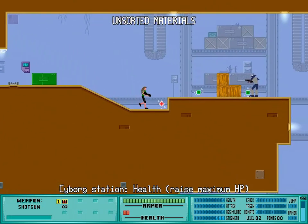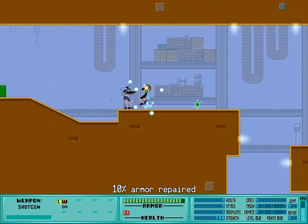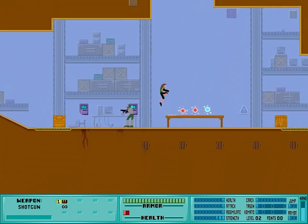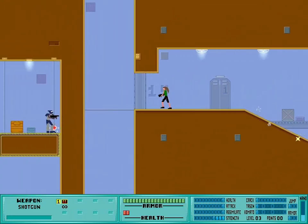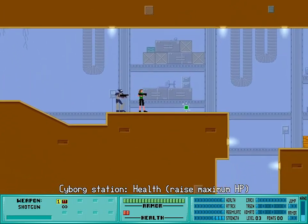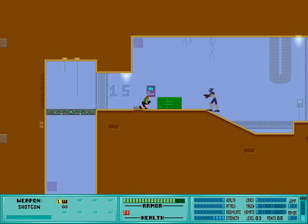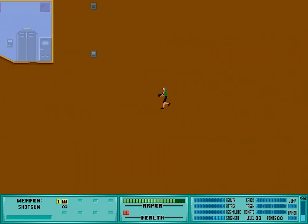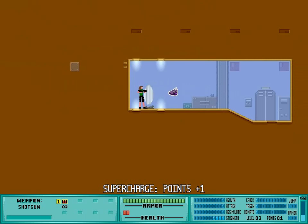Had to put a couple points in strength because I've got to get this guy around the corner. This is the same deal we did before to get the supercharge module — just need to lure this guy up here and get him to shoot a rocket at us.